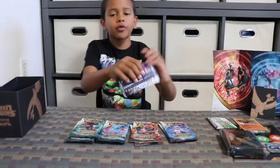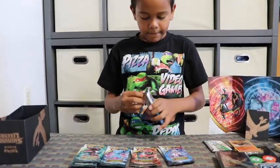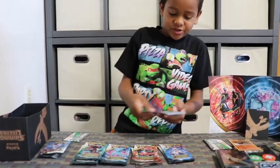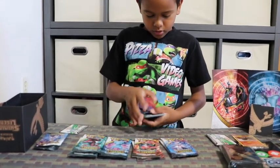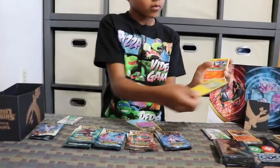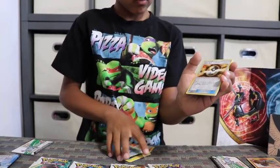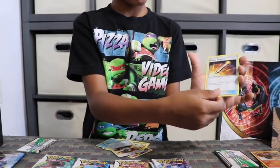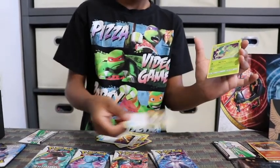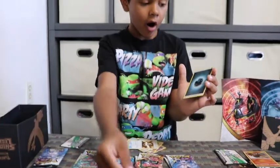Now let's start opening, guys. Now let's open these ten booster packs. First off, let's start with Mewtwo. I don't know which card trick to do, so let's just do this one. Then an energy — okay, now I know how to open. Start our next pack.